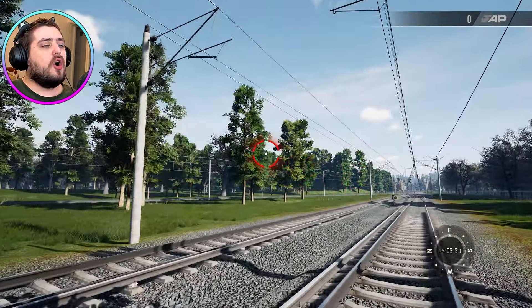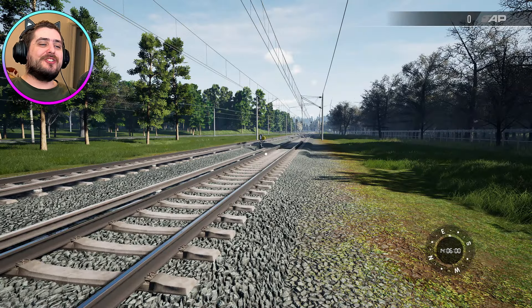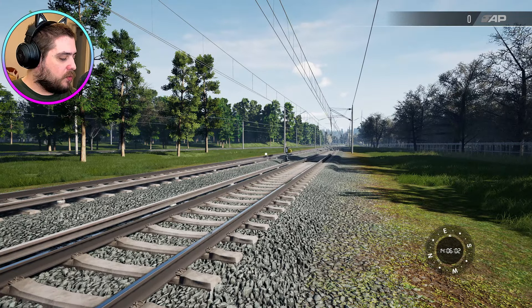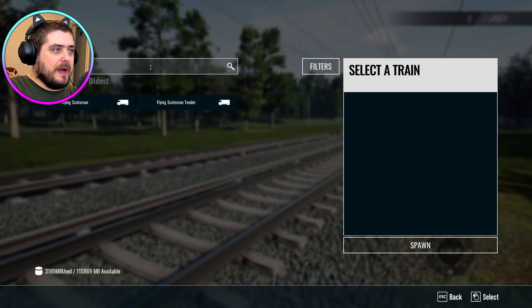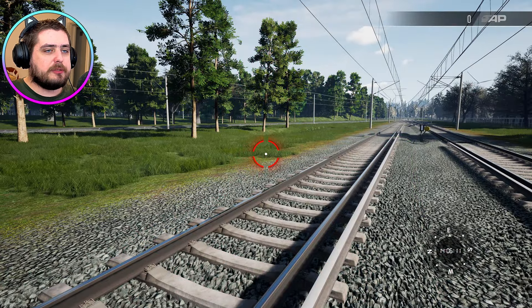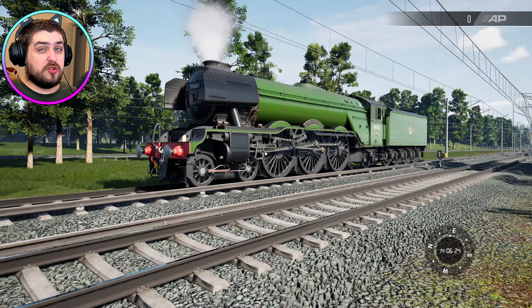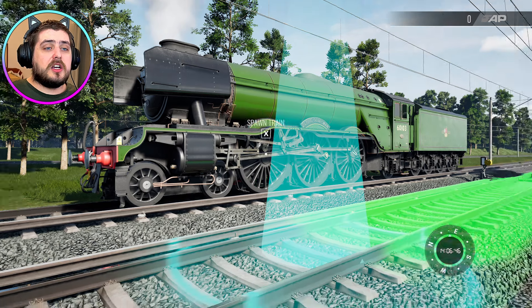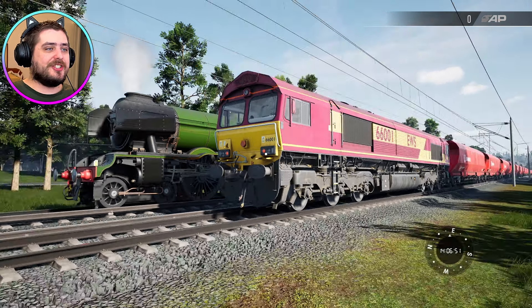We are back on the training centre and we are doing another unstoppable run. It's good to do another unstoppable episode. As always, it's tradition for me to have the Flying Scotsman as my personal vehicle. And today we are going to try and stop a Class 66.